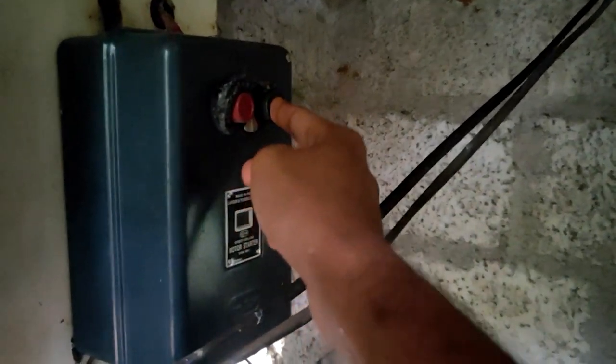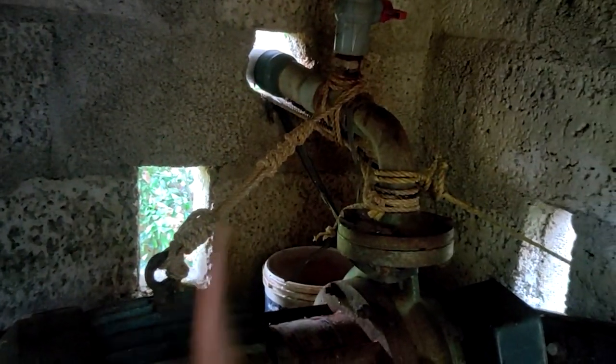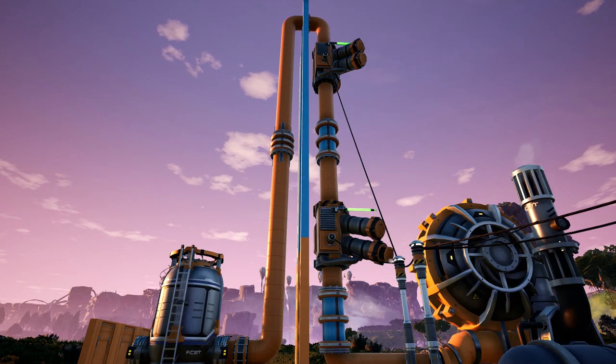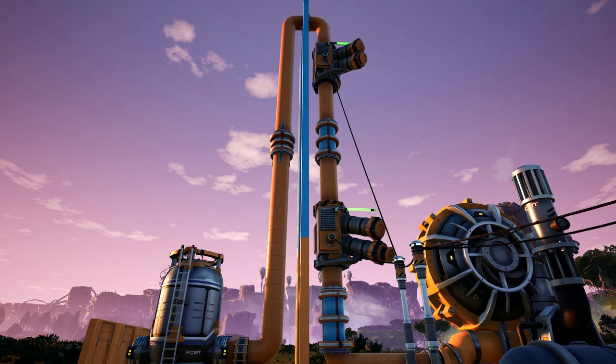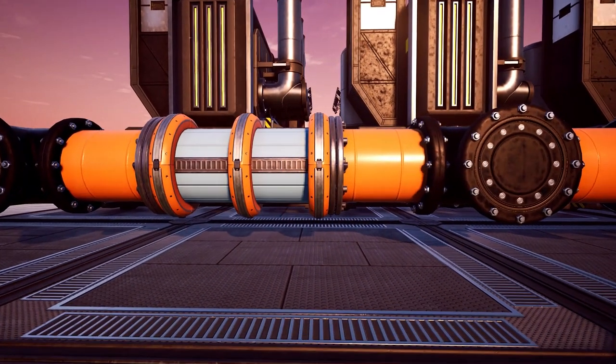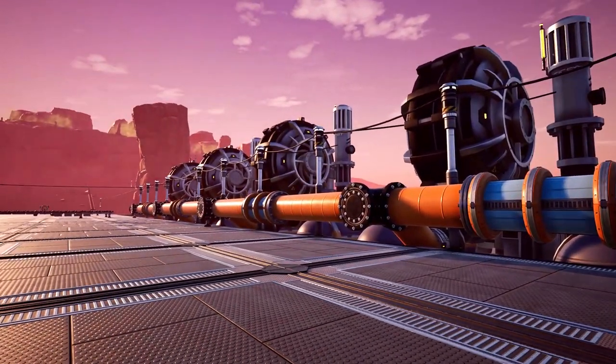This process is called priming. Just like that, you've learned something with a real-life application from a video game — take that, parents who think video games are useless! Coming back to Satisfactory: if you want your pump system to work, make sure that each pump is within 20 meters of each other and you'll be fine. Also, the head lift resets every time you add a new pump, so don't think keeping two pumps close together gives you 40 meters, because it doesn't.